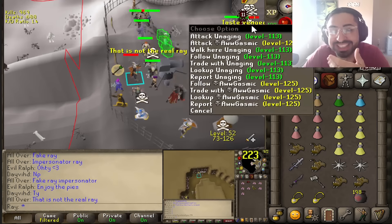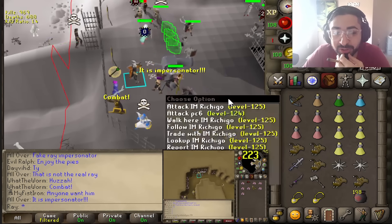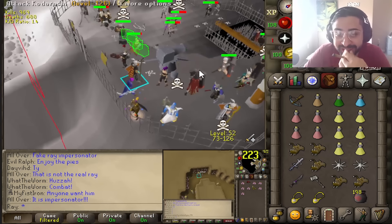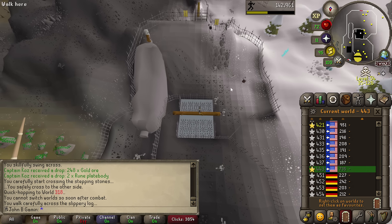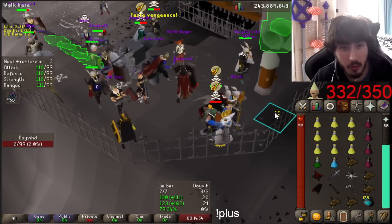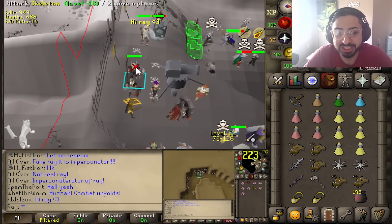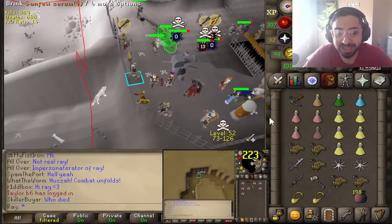Which one am I? The mind games are insane right now. And then there's somebody following me telling me I'm not the real Ray. Maybe you changed your name too. What if you're on my account? Does this person look guilty at all? Why would I look guilty? I'm going to get this guy. David. He's dead. I killed him. The guy in bronze G is typing 'Huzzah, combat unfolds.' Even though you said that's not you, I'm still convinced. It does sound kind of like me.